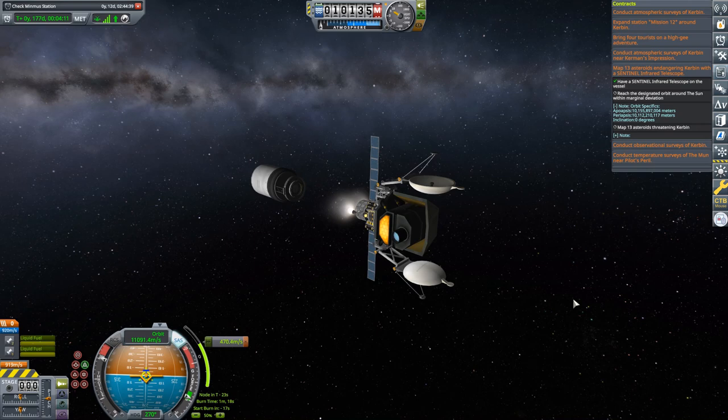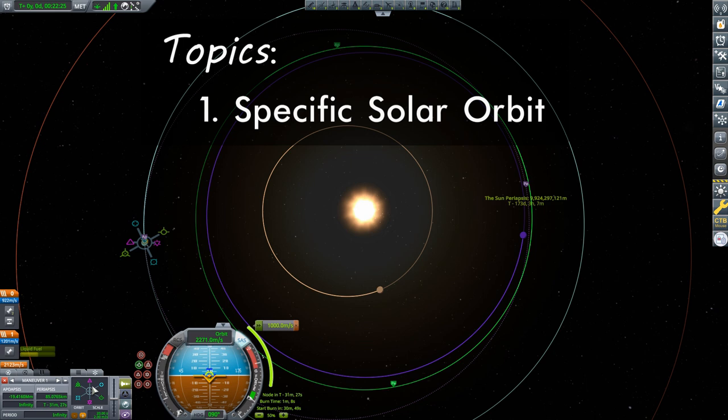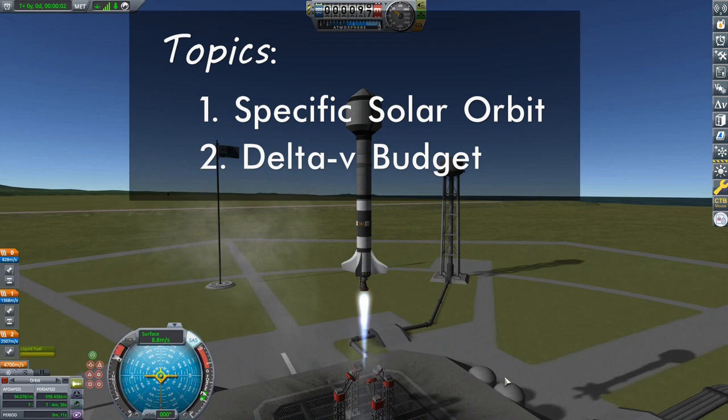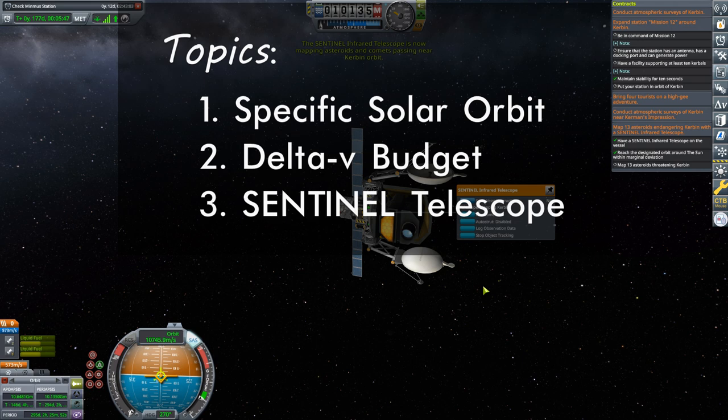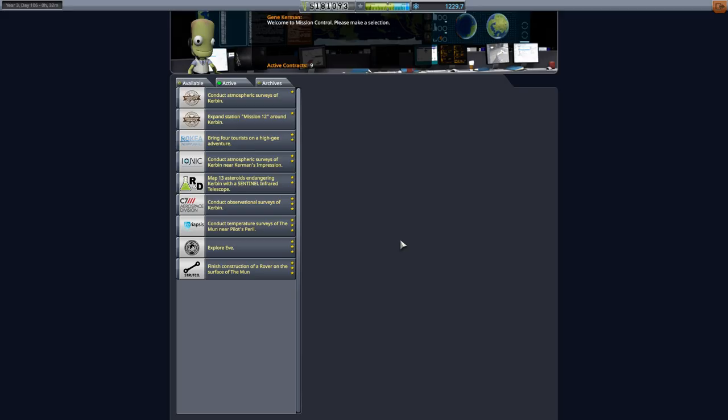Today I'll be going into interplanetary space in order to satisfy the contract to map asteroids with a Sentinel Infrared Telescope. This contract requires me to place my probe into a very specific orbit about the Sun. Not only will I look at how to do this, but also how to determine what fuel budget is required. I will also be looking in detail at the Sentinel Telescope itself and how to use it. As this mission will take a large amount of game time, we're going to really see the advantages of having those crewed science labs in both the Mun and Minmus' SOIs.